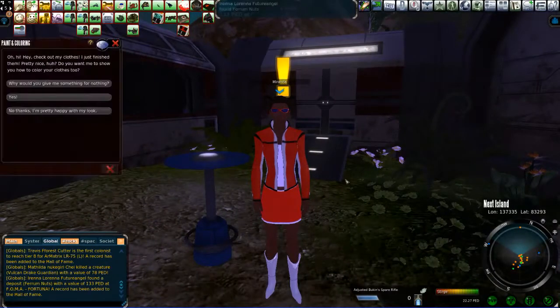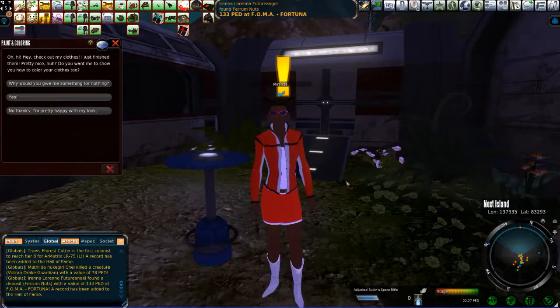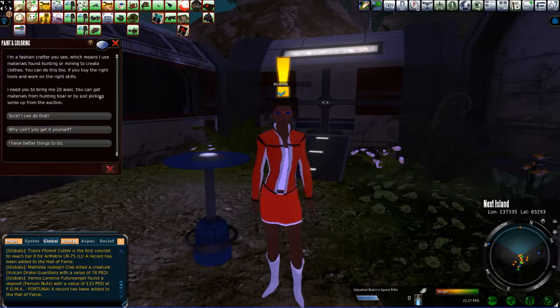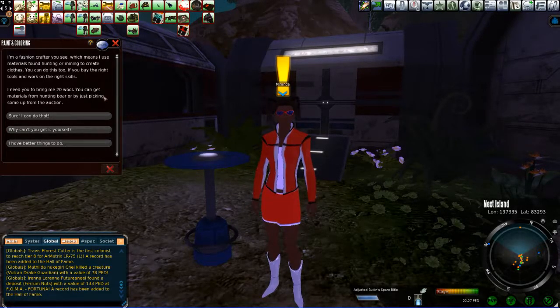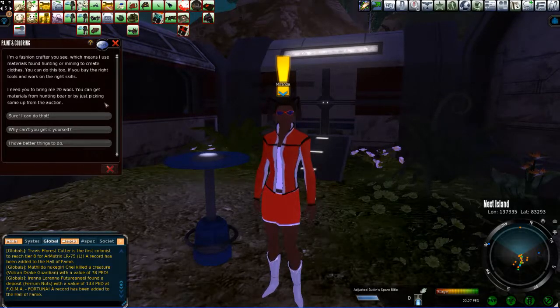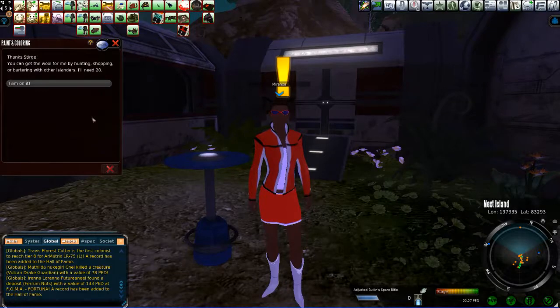Let's talk to Miranda. Miranda says, oh hi. Check out my clothes, I just finished them. Pretty nice, huh? Do you want to show you how to color your clothes too? Well, of course I do. I'm a fashion crafter, which means I use materials found hunting or mining to create clothes. I need you to bring me 20 wool — you can get the materials from hunting boar or by just picking some up from the auction. Sure, I can do that. Thanks, Durge, you're a cool guy. I need 20, yep, I'm on it. Okay, there's our first mission.